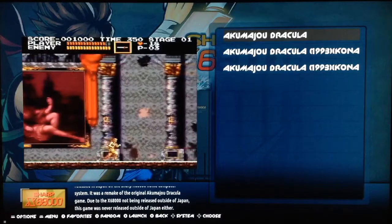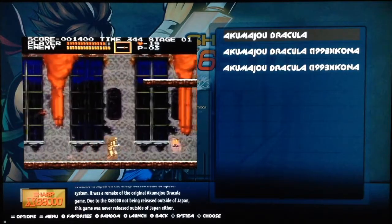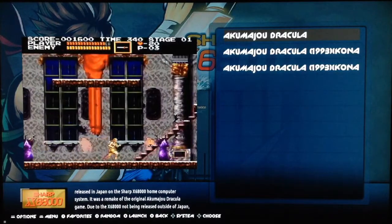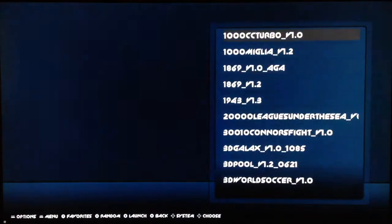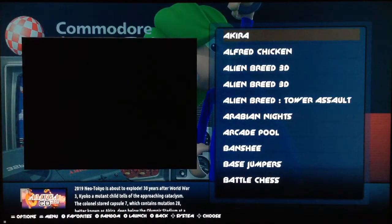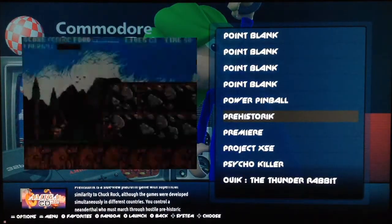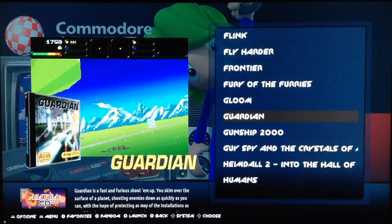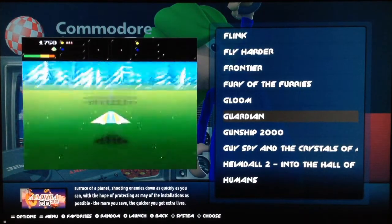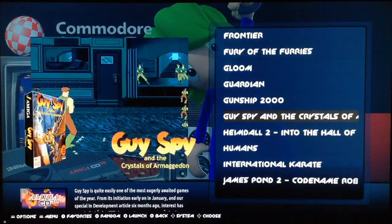I've added some video snaps too, because Batocera 5.22 supports video. We have Akumai, Castlevania Dracula, Spectrum, Amiga, Amiga CD. The videos are a huge plus — I keep repeating that but it bears saying. This theme has great artworks and videos; they're big so they're very spectacular.